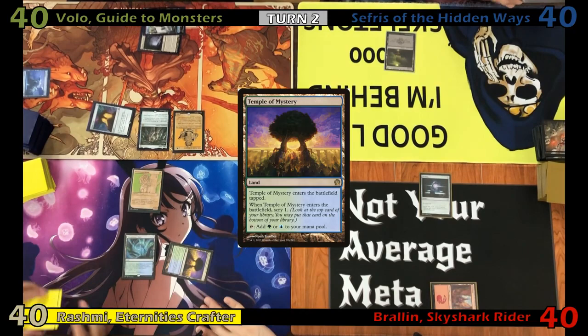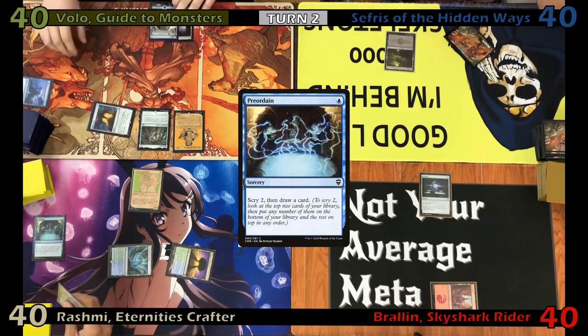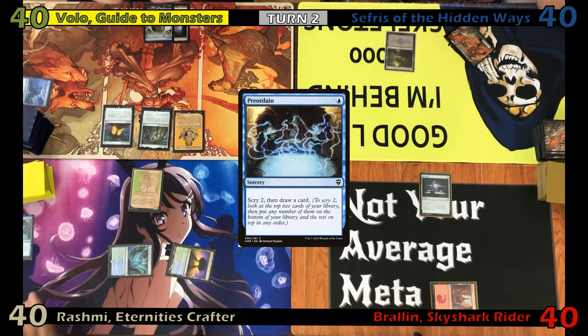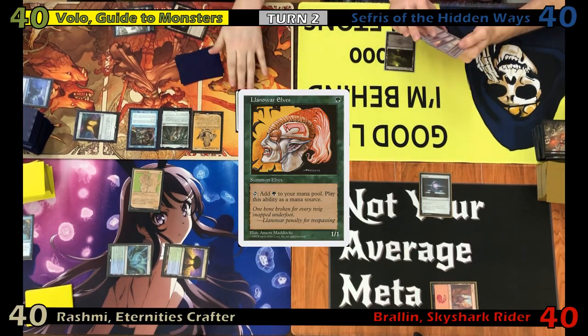Justin plays a Temple of Mystery, scrying one to the bottom of his library, then casts a Preordain, scrying two more and drawing a card. Eric wins his Mana Crypt roll and plays a Rhystic Study. He then casts Llanowar Elves, getting a second copy from Volo.